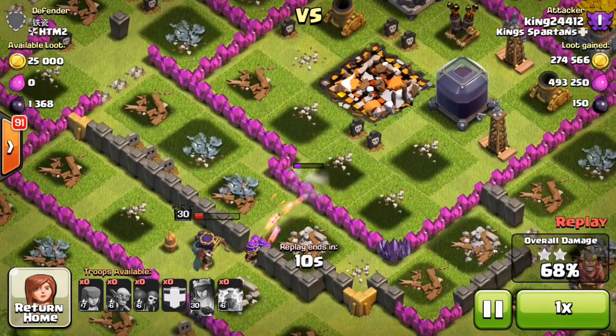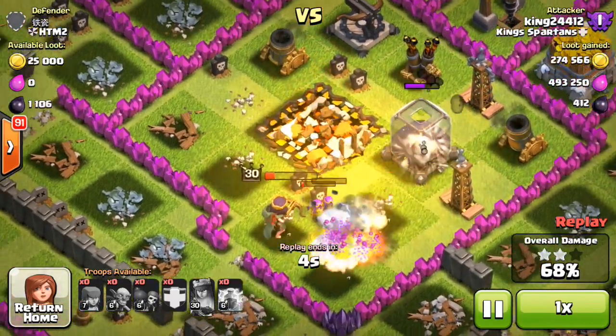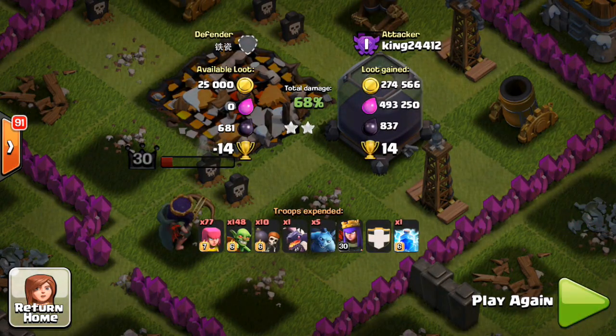Working on this wall, hopefully she can get through it. Only 9 seconds left — can she get the dark elixir? Those mortars are going to wreck my archers. The queen is not going to get it — ran out of time! 68%, 274,000 gold, 493,000 elixir, 837 dark, and 14 more trophies for a 2-star Garch while farming.